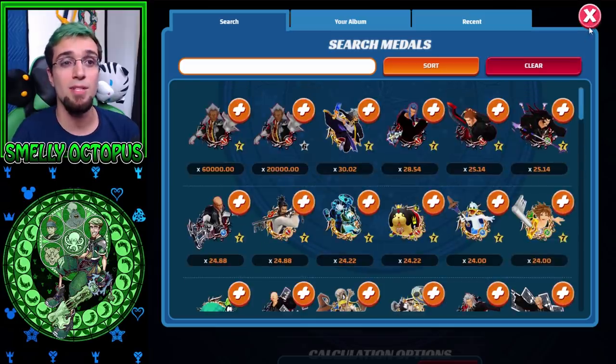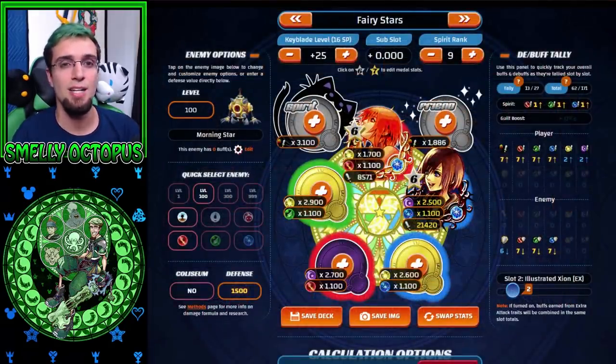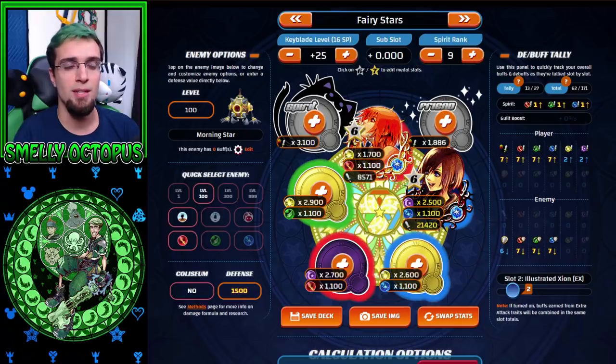That is pretty much everything for Tier 3. Tier 3 isn't too exciting. Like I said at the start, make sure you have your buffers in the beginning — being Kairi, being copied with a Key Art Bond, Nominee, whatever your copycat medal to copy them at least twice. Or have one of each on your Keyblade if you have multiple colors, or stained glass medals with prime medals and so on. You want to make sure that your first couple medals are buffers and everything else has the highest multipliers possible, and you guys will do a lot better in all the content in the game.